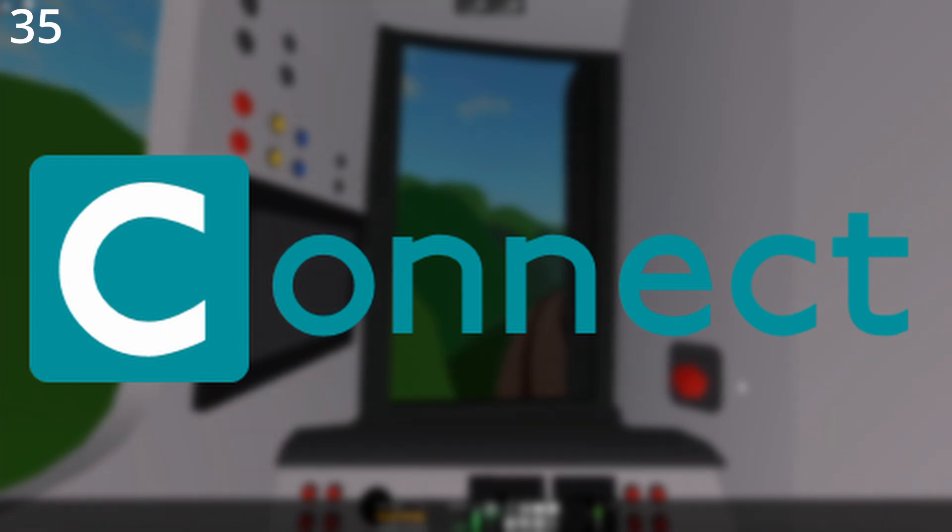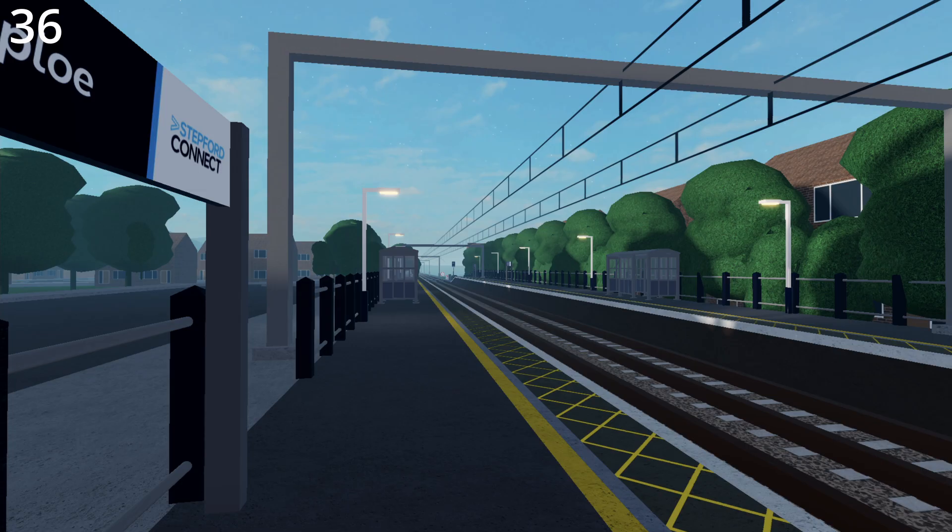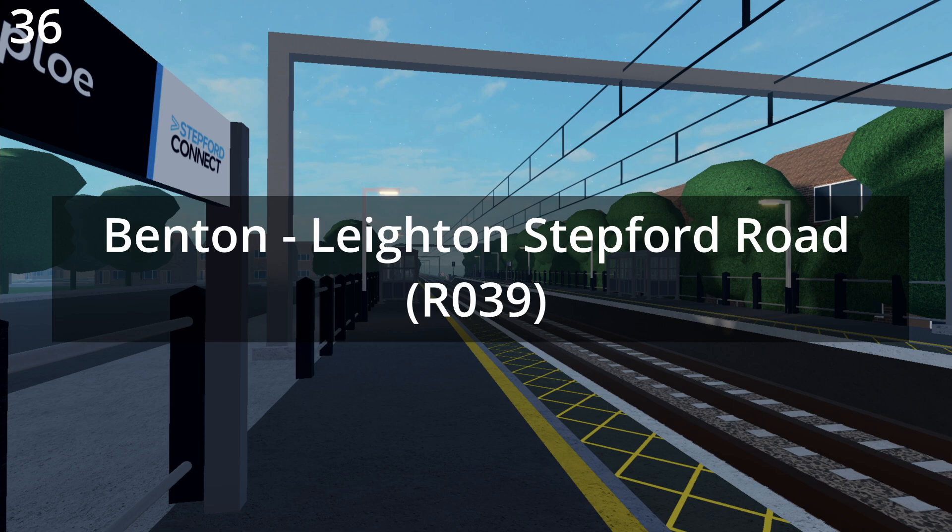The first Connect train to receive the new Stepford Connect branding is the Class 380. Upper Staplo is the least-used Stepford Connect station as only one route stops there. This route is Benton to Leighton Stepford Road, or R039.